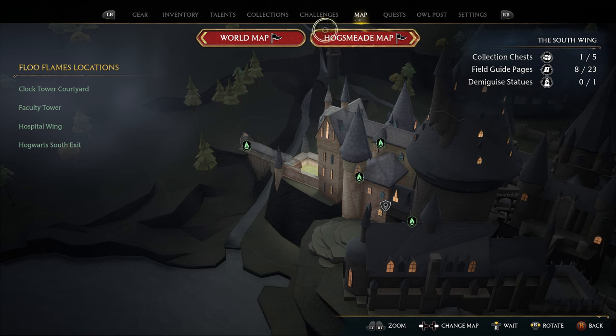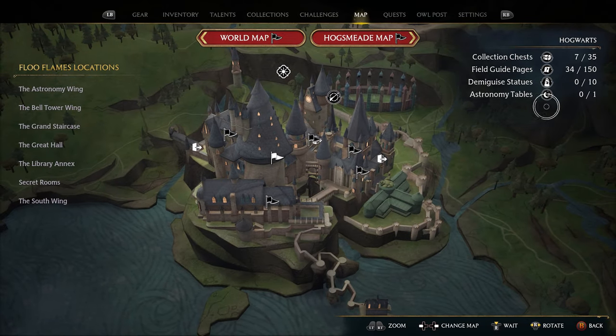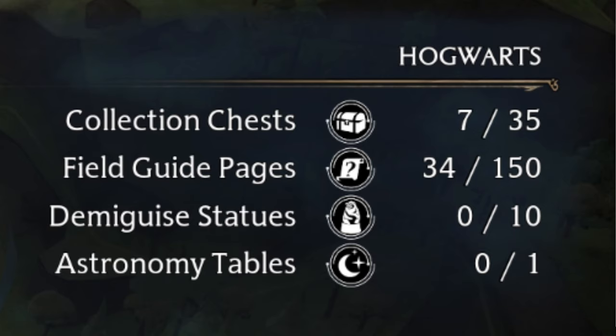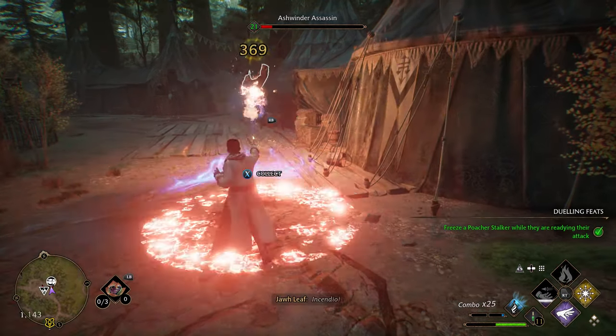If we look at the top right side of the map menu, there's a legend showing you all the collectibles in that area. Here on the Hogwarts map we have 35 chests, 150 field guide pages, 10 Demiguise statues, and one astronomy table. This is great because the game lets you know exactly how many collectibles there are in an area — other games make you guess whether you properly collected all the items.